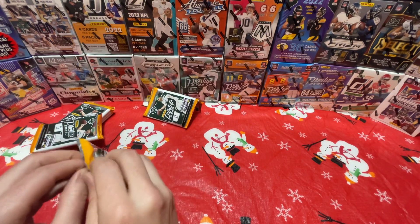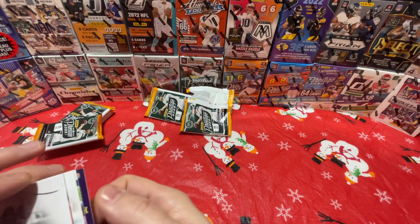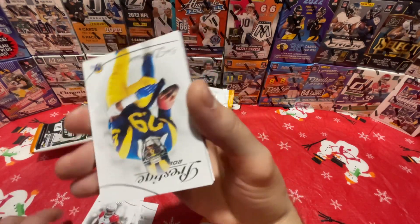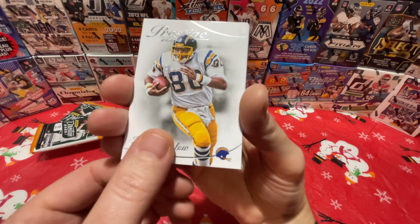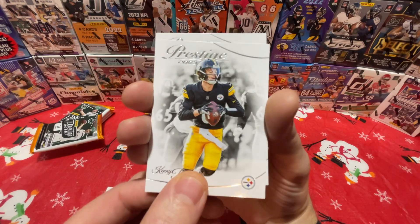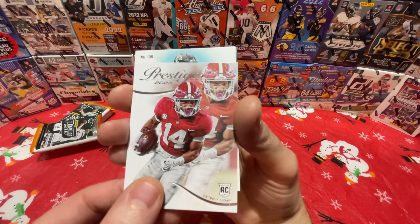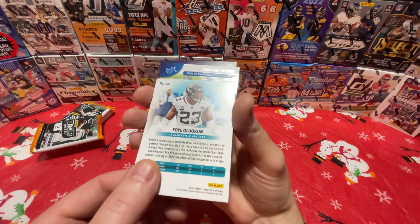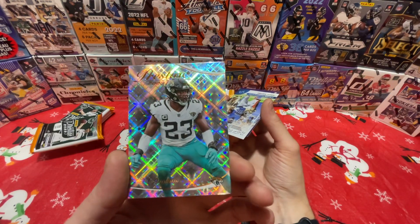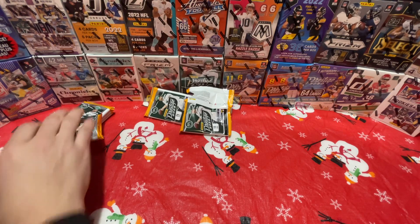It says eight rookies per box and we just got one, so there should be two more packs. Pack two — Courtland Sutton, Earl Ockert, Brown, Dickerson, Winslow — just pulling all the oldies. Derwin James Jr., Kenny P second year, Hayward, and the rookie is Brian Branch. We also got two cards back here — another extra points, Olukun, and Jamal Williams.